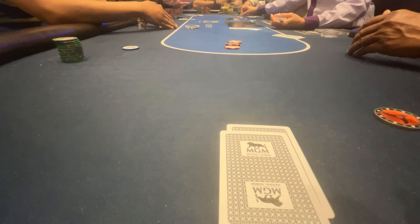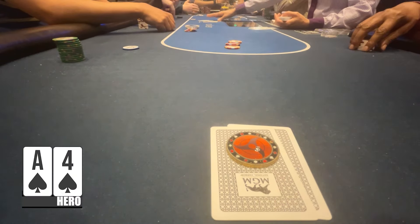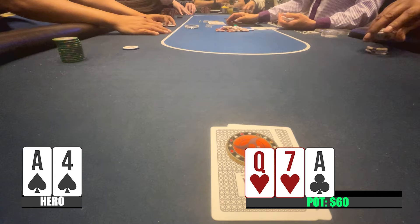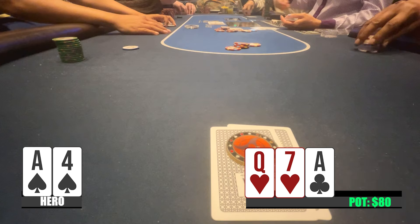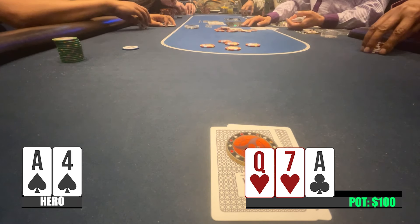In this first hand we have ace-four suited from the cutoff. I decided to raise it up to $15 and we get the button, big blind, and under the gun limper to call. So we're going four ways to a flop, which is ace-seven-queen with two hearts. There's a flush draw board and I do have top pair, although my kicker is not that great. I decide to bet $20 and I get the button to call, big blind folds, and the under the gun player decides to call as well.